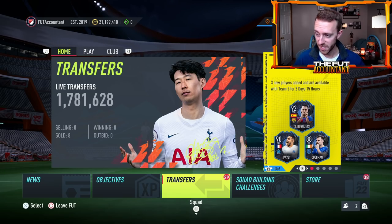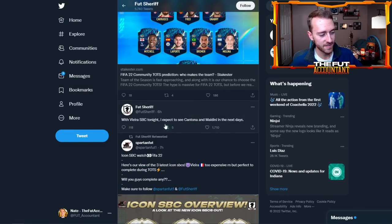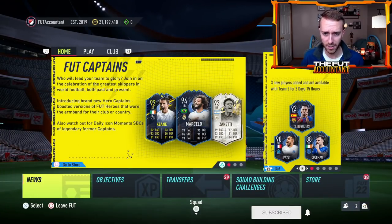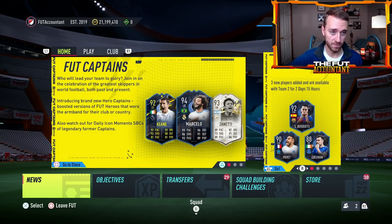Speaking of more icon moments SBC leaks, today on Wednesday we might have another one. Foot Sheriff says with the Vieira SBC he expects to see Cantona and Maldini in the next days. Notice he's leaving out a couple other cards that have been leaked — Beckham was leaked at the very beginning and still hasn't dropped, and Zidane has also been leaked. We only have two more days of the Foot Captains promo, so who will it be between Cantona, Maldini, Zidane, and Beckham for these last two days?